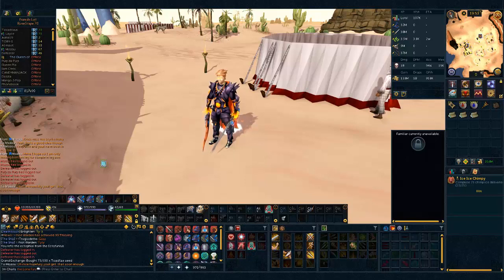Yo, what's up guys? I'm Charis and welcome to a new video today. We're doing another dream requirement mini guide. This time we're doing the ice chamber requirement, which is to complete 25 chimp ice deliveries. If you don't know what this is, don't worry about it because you're gonna learn right now.